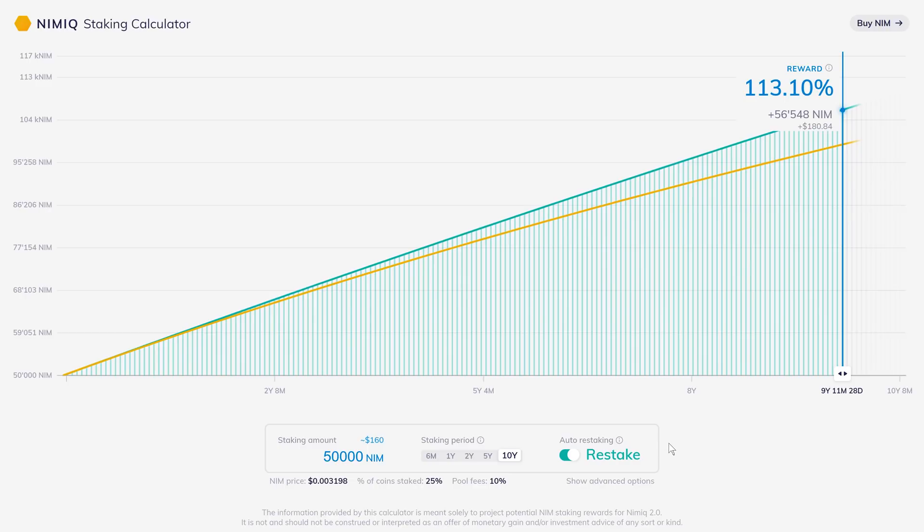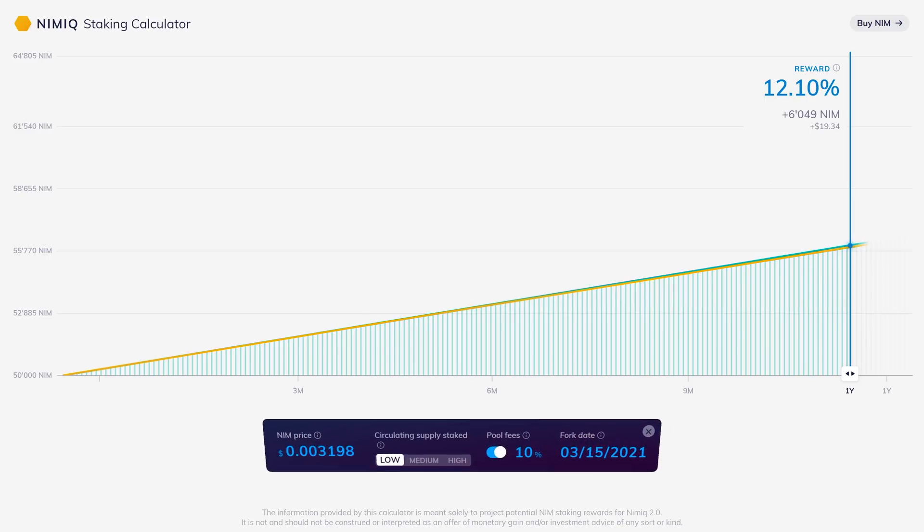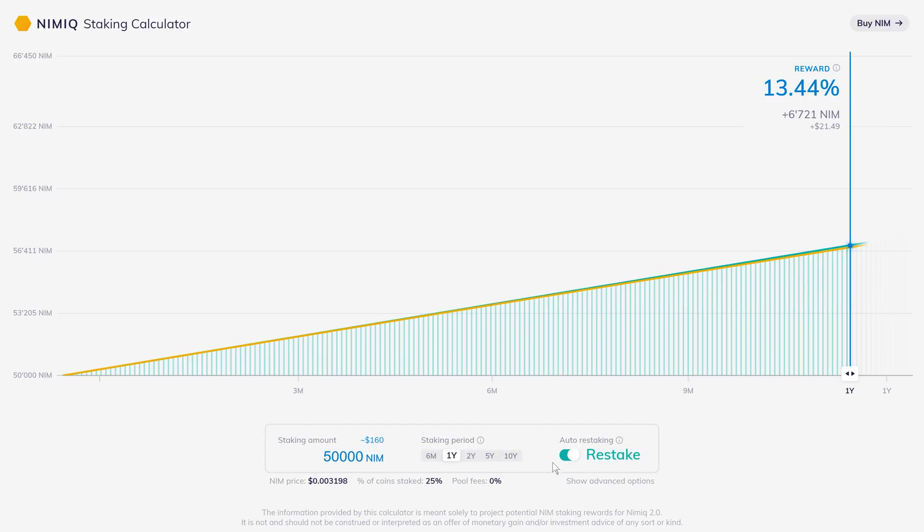Those are pretty much all the controls — not too many to be overwhelming. Let's actually use this: say I want to stake 50,000 NIM for one year. With restaking enabled, I could be earning a reward of about just over 6,000 NIM, currently valued at about $19. That's with pool fees included — if we turn those off, our reward would go up. I highly recommend checking it out and playing around with the controls.